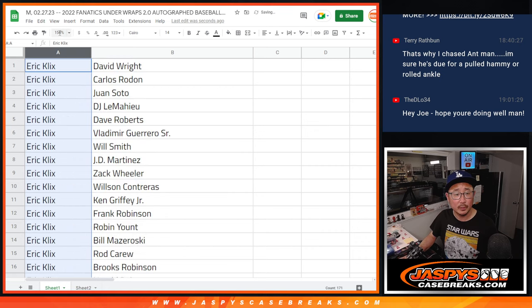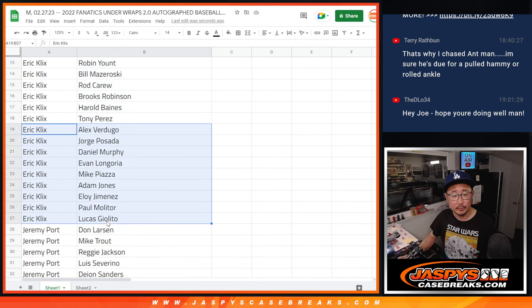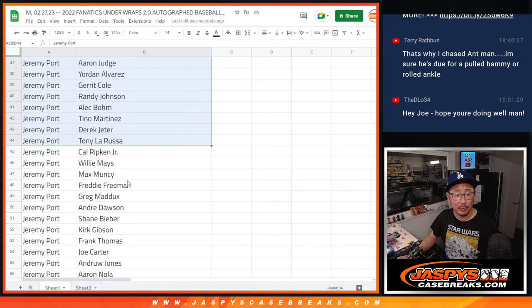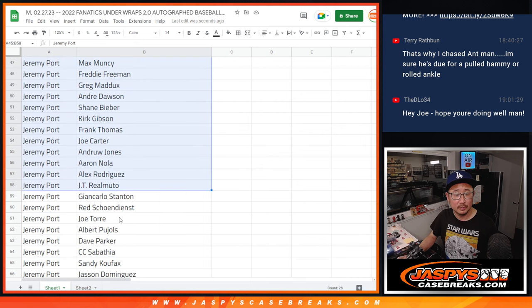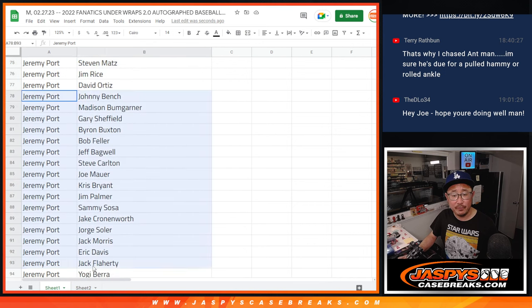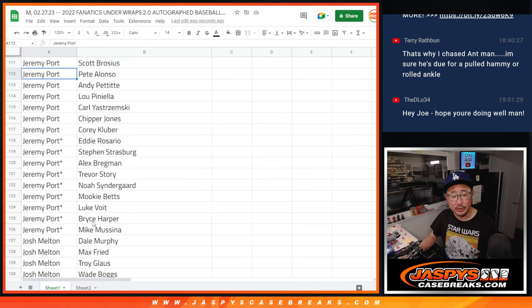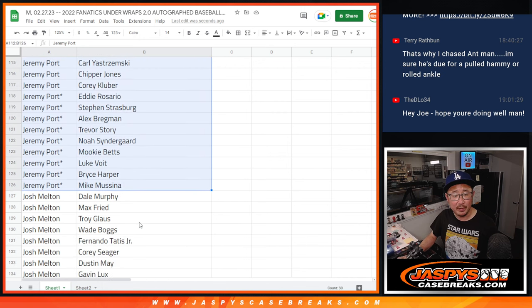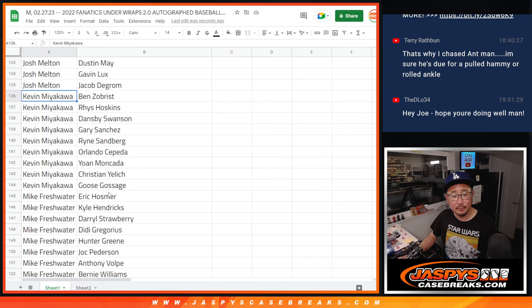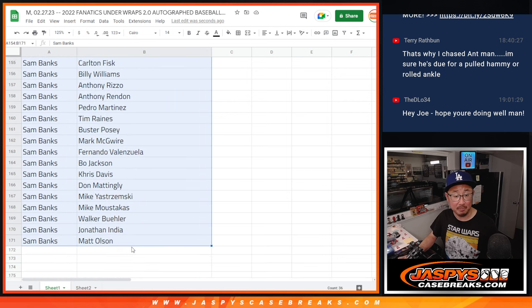Now let's sort this list by your first names. Eric, there are your players right there. Jeremy Port, in addition to your any and all multi-sign baseballs, there are your other players. Feel free to start trading if you want to. Jeremy's got a ton of players here. Good luck, Jeremy. Your last spot mojo players right there as well. Josh Melton. Kevin. Mike. Sam, you have the rest.